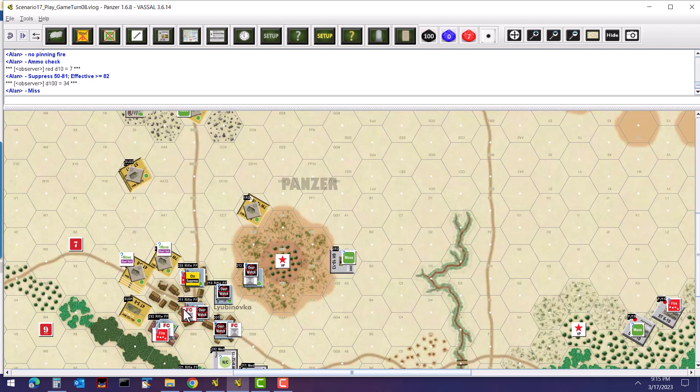Moving on to unit 112 in the same hex — they get a move command, which is interesting because they can actually move up and potentially overrun the infantry in the town, break into the building and try to knock them out. Unit 113 also gets a move command and will do the same thing, so it could be quite interesting if they overrun and crush the units in the buildings.